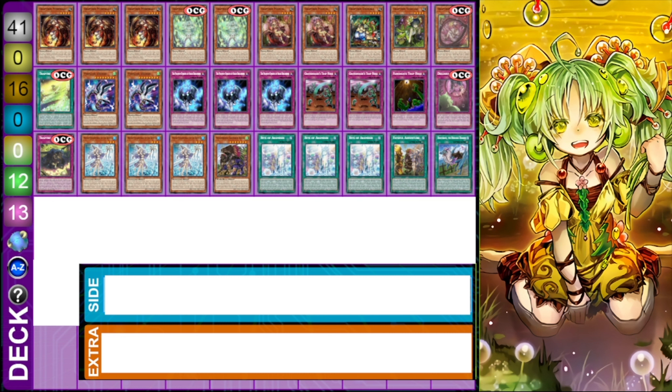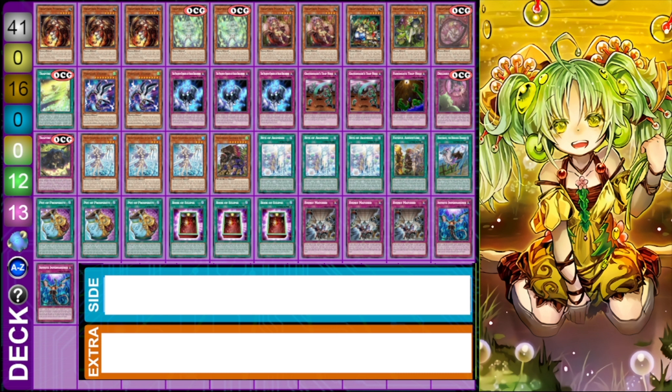Moving on to the adventure engine — you are maxing out here. This could be another place to put in Parallel Exceed by taking out one of the Rite of Aramesirs, since Water Enchantress can add a Rite from the graveyard. Overall though, it's still worth maxing it out because you want to see this engine as often as possible. You're still running one copy of Griffin, one Rite of Aramesir, and one Dracoback. I don't think there's any reason to play Illegal Knight — Dracoback is generally going to be better, though Illegal Knight could be pretty good for putting back Kashtira cards. Typically the omni-negate is going to be the more favorable option.